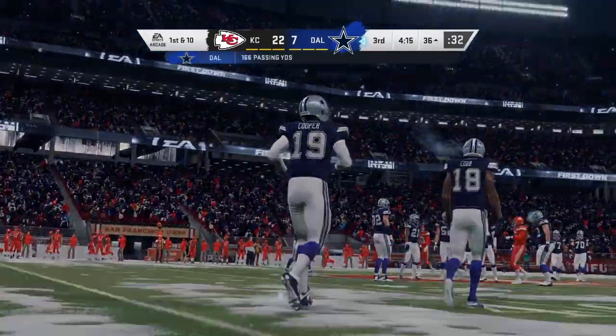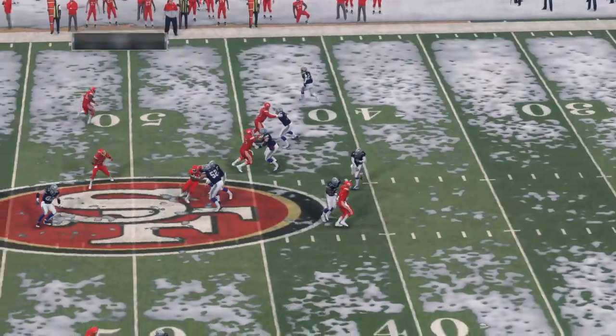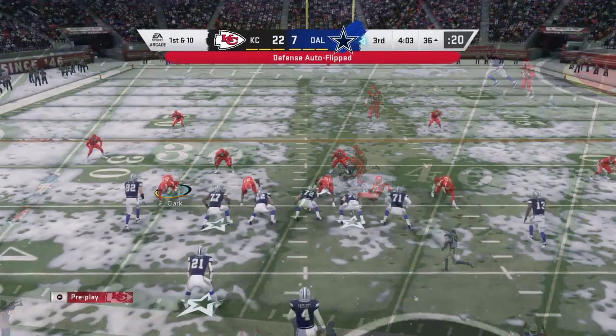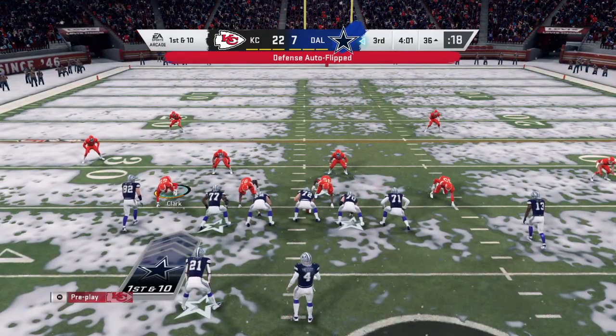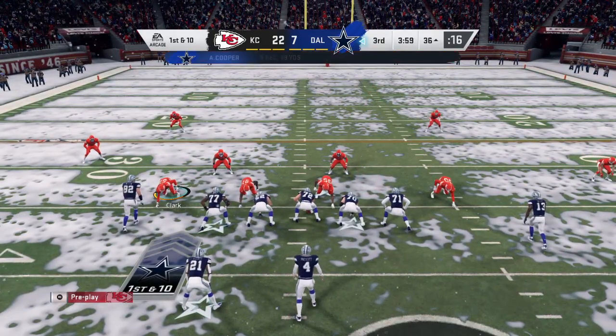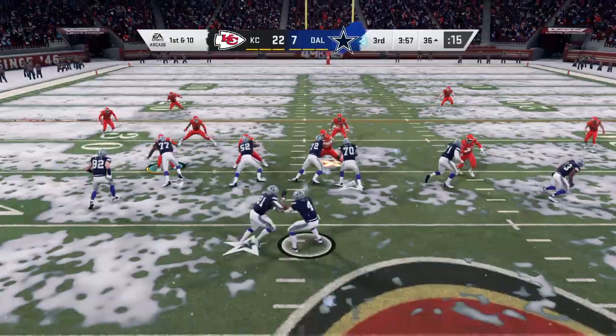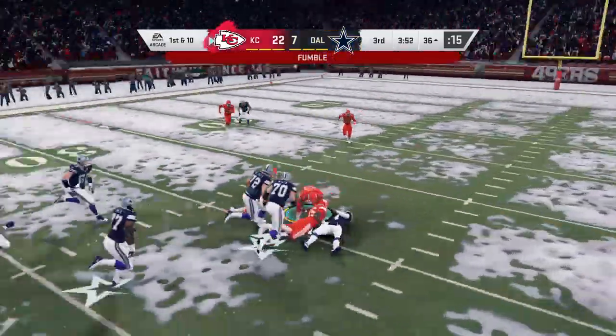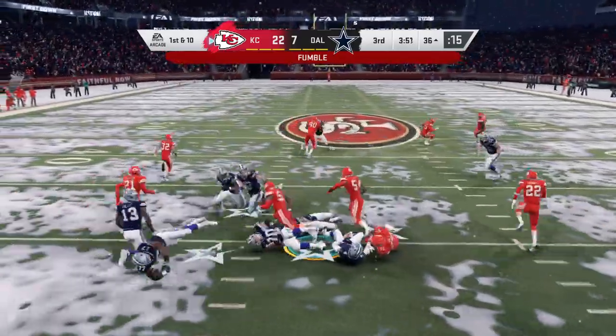That was pretty — they executed that curl route versus zone coverage. Against man it's often a tight, sharply run route. Against zone, you're just looking for that open spot, that dead area, so you may curl it a little wider just to get to that place. And usually a tight — oh, Prescott stripped and it's picked up by the Chiefs.